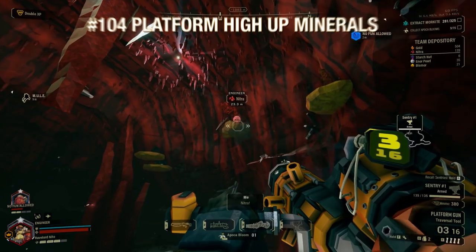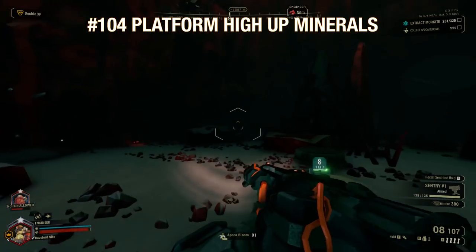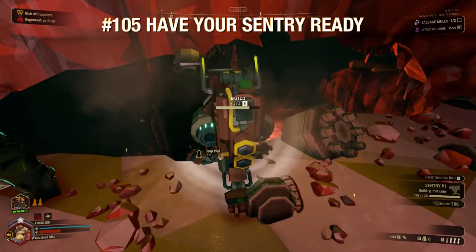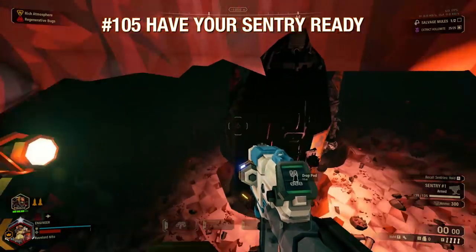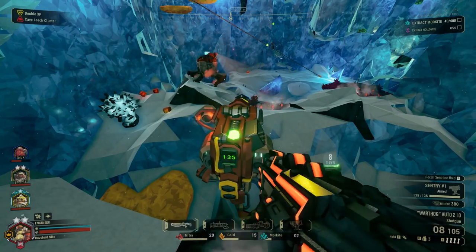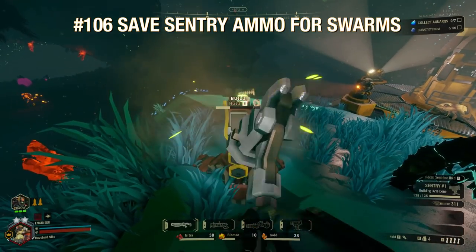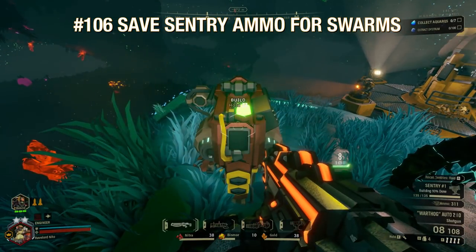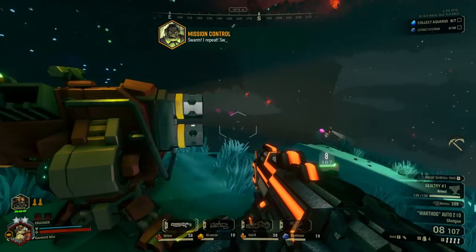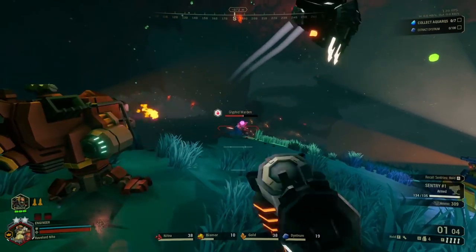As Engineer, the first thing you should do when you enter a room is identify minerals high up on the walls — it's your job to make those accessible for your team. It's always good to have your sentry up and not need it than be frantically setting it up during an attack. If you don't have it up already, at least plunk it down the second Mission Control warns you about a swarm. During a lull in attacks, it might be better to have it one hit away from being completely built so it's not wasting ammo on random glyphids you can easily handle yourself — once things get difficult, one hit with your hammer and it's ready to go.